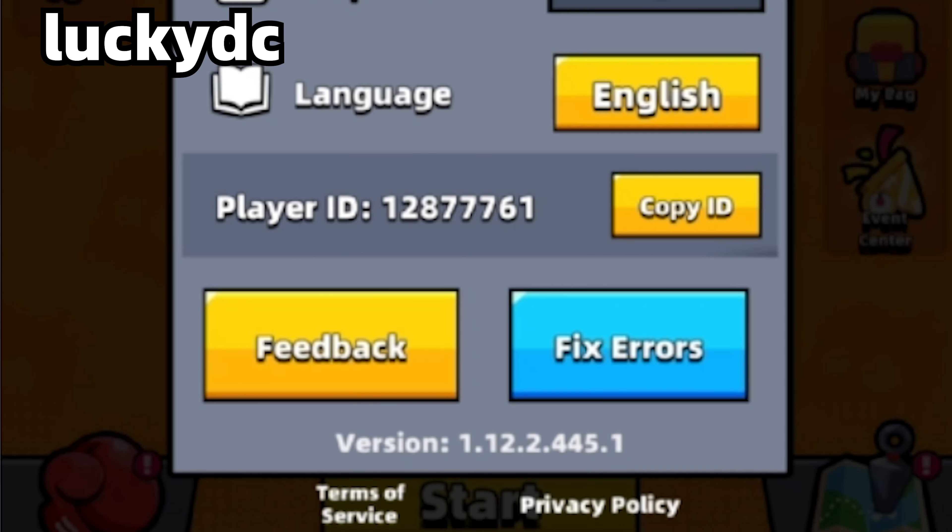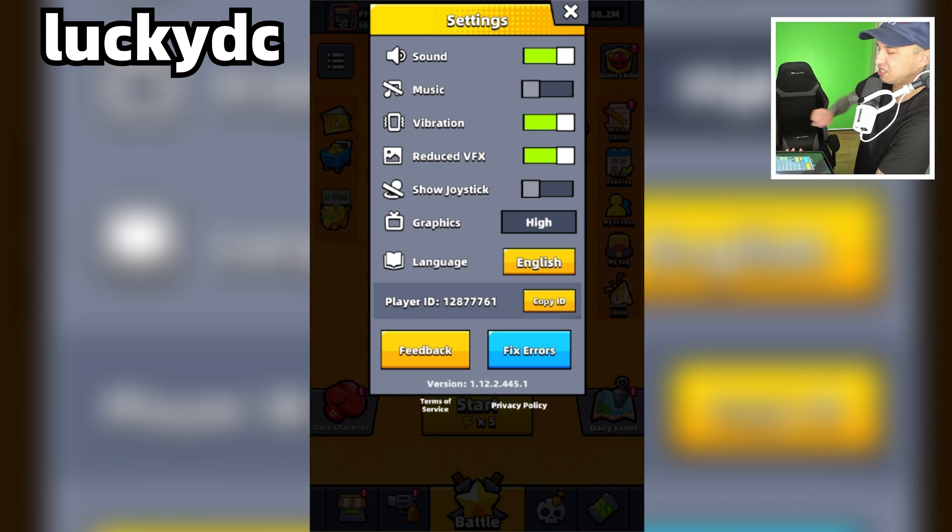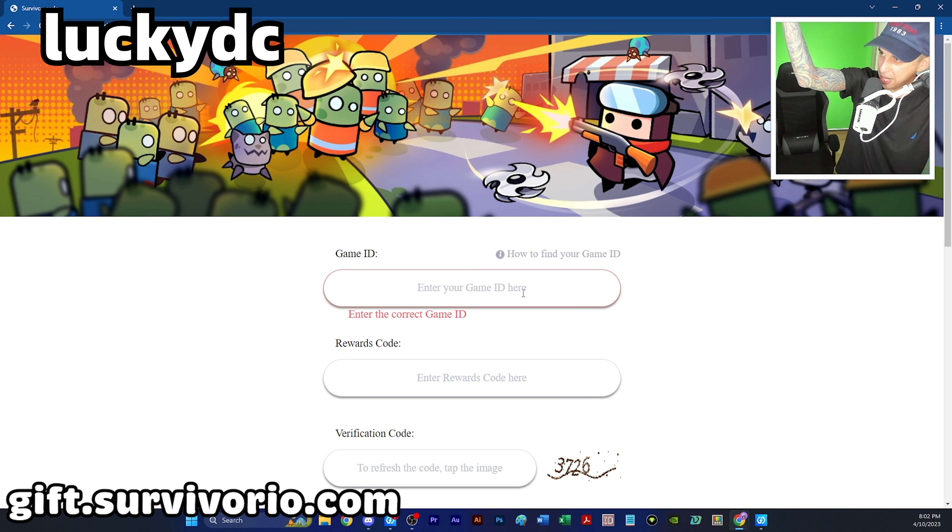As you can see, there is my player ID — it is 12877761, yours will be different. You can either write this down or tap 'Copy ID', because you're going to need this.